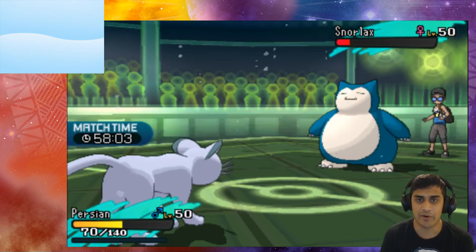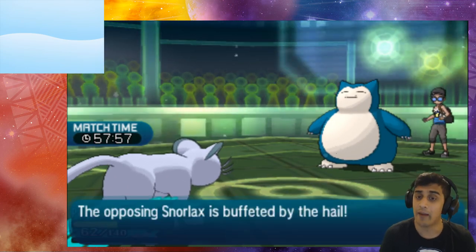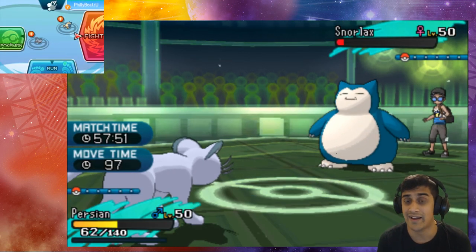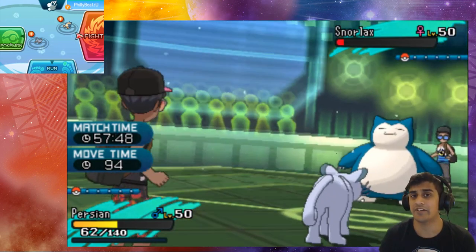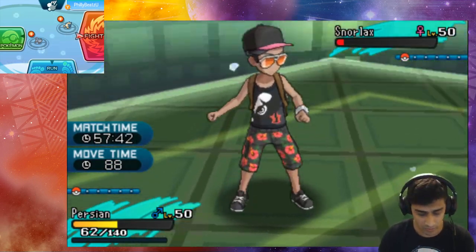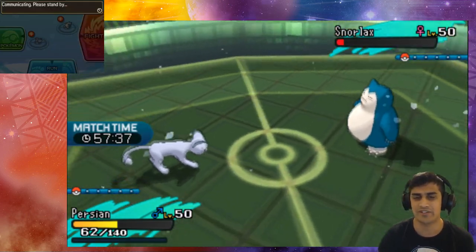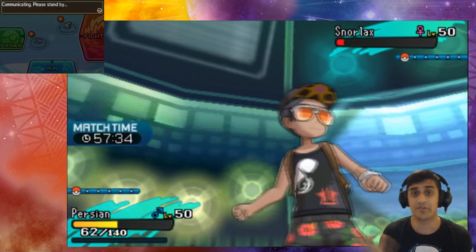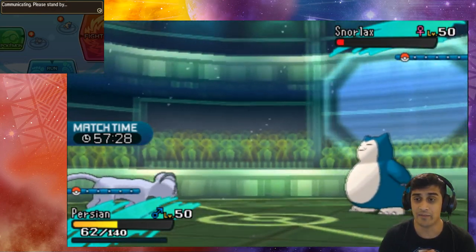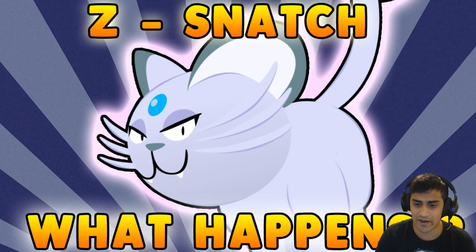That's basically the gist behind it — you're really going to have to predict your opponent. It's kind of obvious: if they throw a Garchomp on the field you can say 'he's going for Swords Dance,' and go ahead and use Z-Snatch to buff up your speed and attack. Snatch doesn't have to be coupled with the Z move all the time — that's just your preference. But that times-two speed is really nice, because once you have that speed boost and an attack boost, the speed boost alone is enough to outspeed a lot of competitive Pokémon in the meta, especially on Persian.